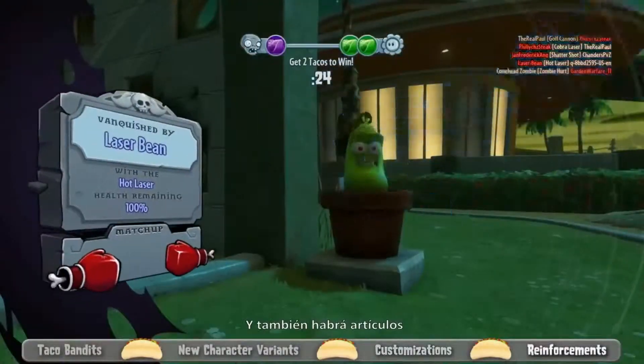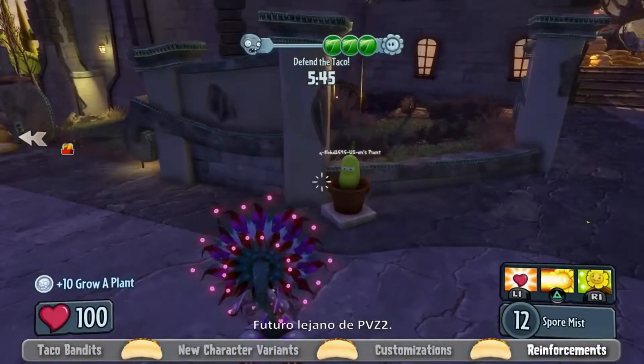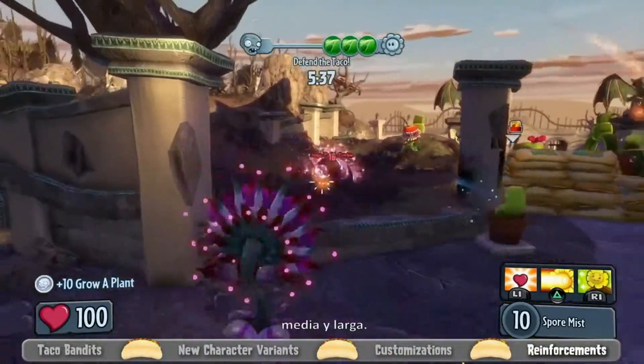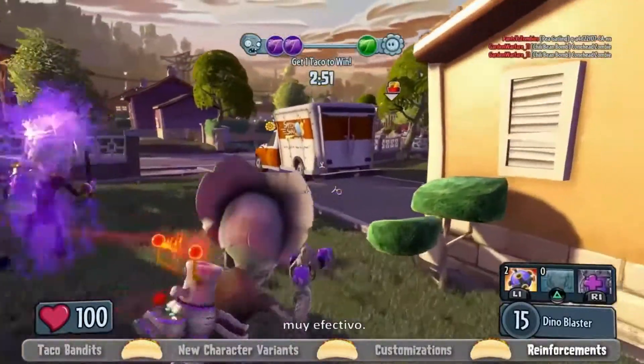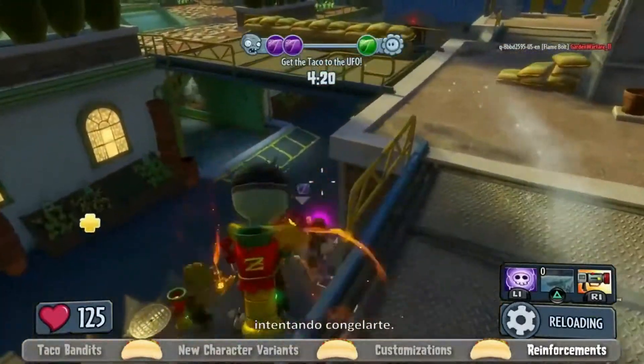We have some new consumables this time around as well. Starting with the plants, we have the Laser Bean, who you may recognize from PvZ 2's Far Future — he shoots blue lasers out of his eyes and is pretty good from medium to long distance. We have the Heal Zombie, who will seek out injured zombies and top up their health. We also have the Yeti Imp, who will run at you and explode, trying to freeze you.